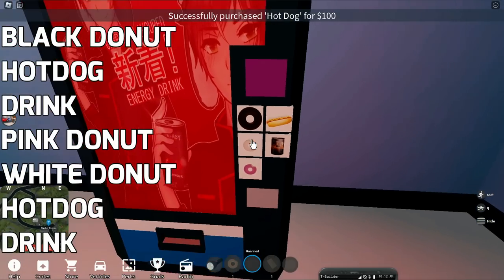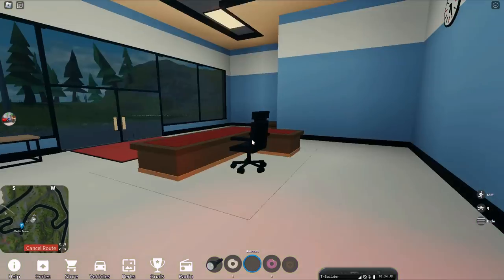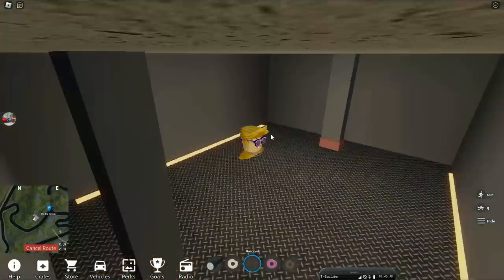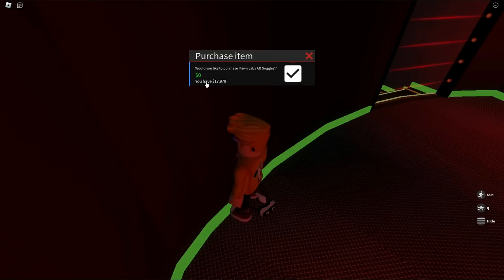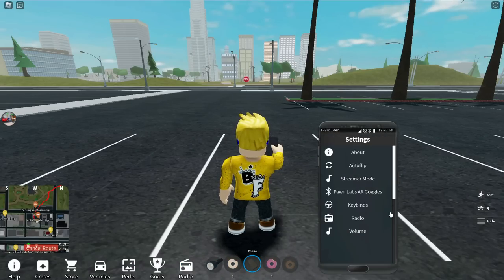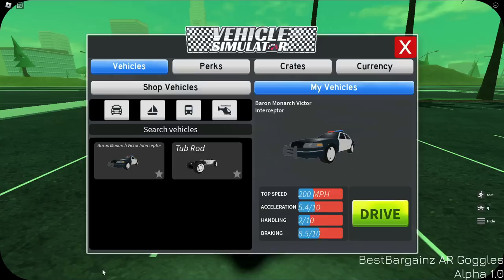You will see a secret passage open. When you go down the secret passage, you will find a night vision goggle. This goggle will allow us to find hidden items in certain parts of the map. Pick up the phone and put on the night vision goggles from the menu. When you put on your night vision goggles, the hidden items will glow and beep when you approach.